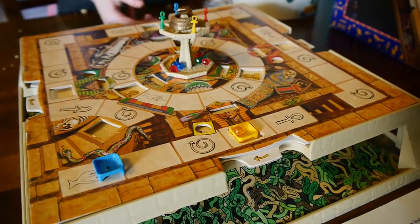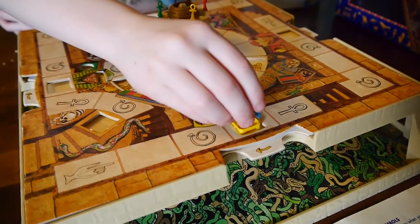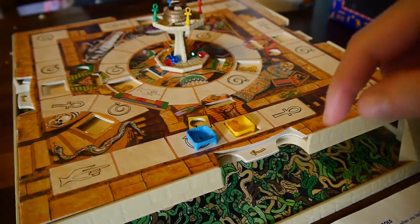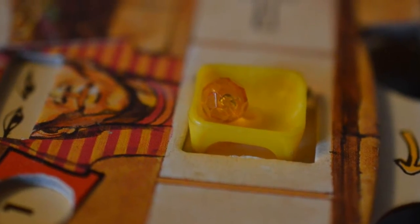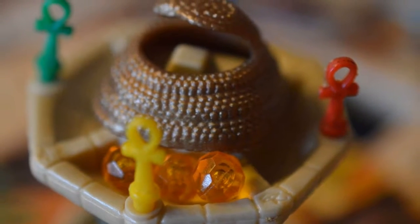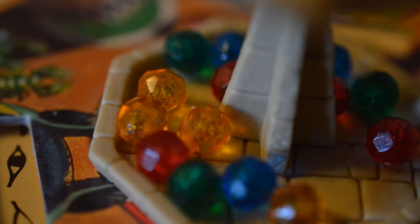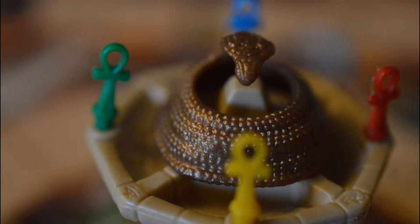The game itself is for 2-4 players and was designed by Mary Danby, who also designed the Aladdin Magic Carpet game. In the box you get the pyramid baseboard, a few baskets which act as both your counter and your temporary vessel for treasure, a golden cobra which looks distinctly more golden on the box, a bunch of gemstones, and these things which are called anchors.